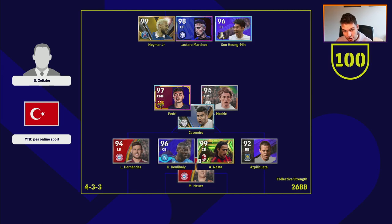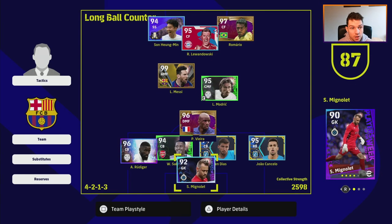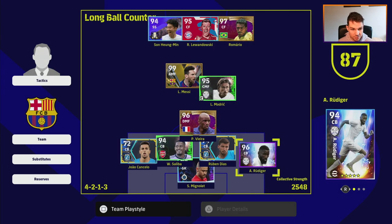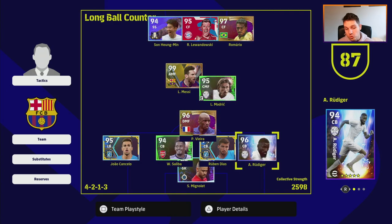This player has Aspilicueta as right back — very similar since he's defensive-minded — Casemiro as stopper, Modric as engine bringing the ball forward, and Pedri for finesse and the final ball. Neymar, Martinez, and Son up front. Again we're seeing Neymar or Messi, Rumenegui, Mbappe, and Son consistently. Koulibaly and Estes at the back with Hernandez. This ties in with what we just saw. You can modify however you want — swap Rudiger in as center back and Cancello as left back and you've got the same formation as the rest.